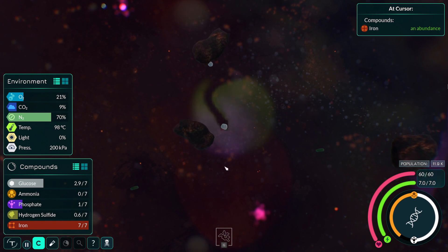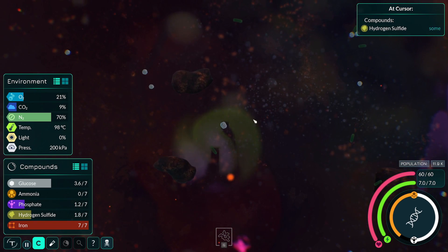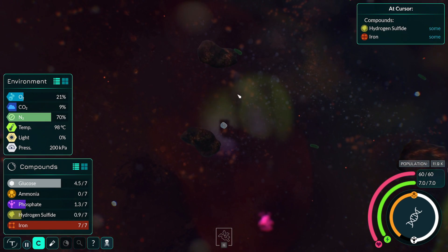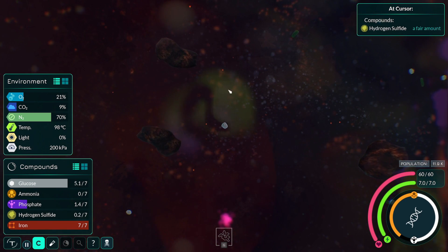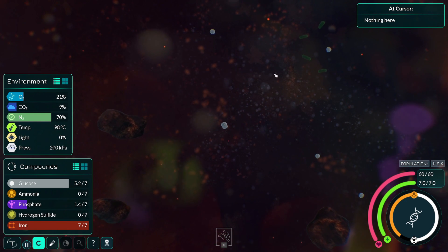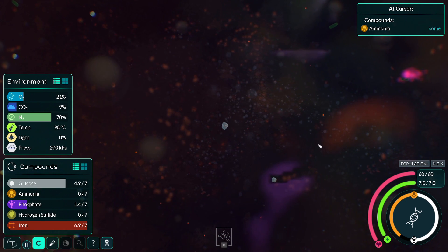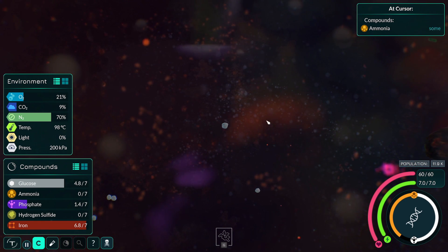I'm swimming here. There you go — grab some of this, just to help with that glucose, it was getting a little bit low. Just going to have a bit of a swim around here. That should keep me going for a little while. You watch — all that ammonia that I saw up here is probably gone by now. It's fine, there's some here. It looks like a lesser amount, but I don't actually need that much.